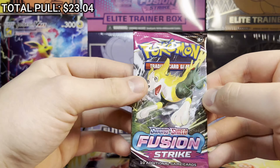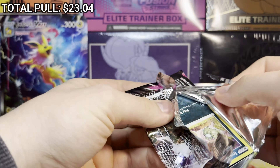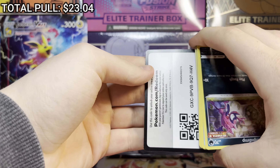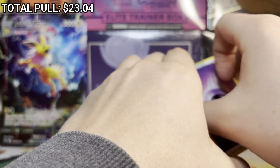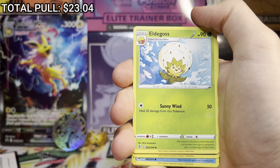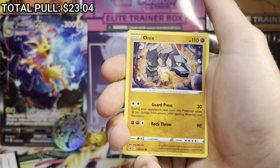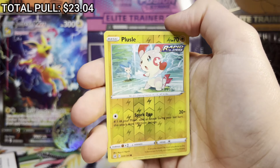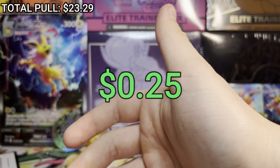Fusion Strike time — and like I said, we are bleeding. We need some pulls; it has not been a good go lately. Cards: Water energy, Psychic energy, Chromatic Eldegoss, Impidimp, Snorunt, Onix, Jigglypuff, Durant, Plusle reverse holo, and Starmie holo on the end. I'm gonna throw up if I don't get a real hit!